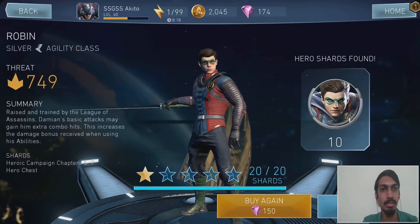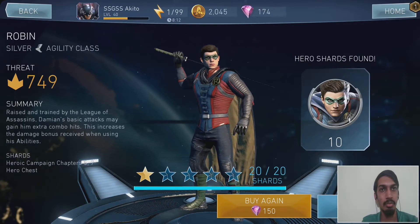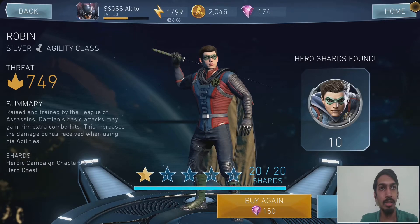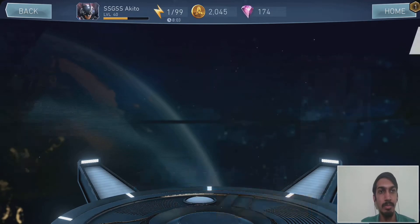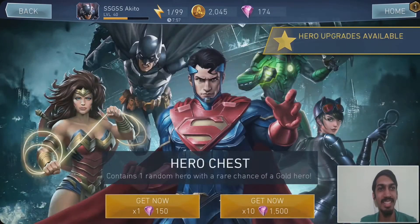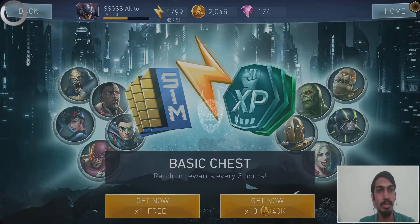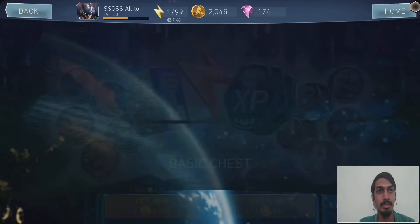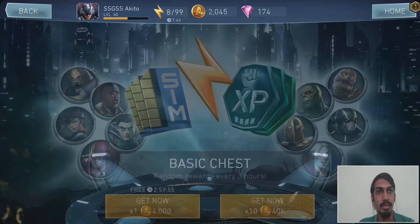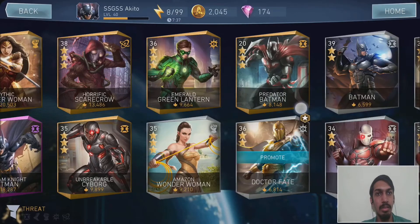Two more pulls left. Robin — we can get him to two stars. I like Robin because of his combometer perk. That's enough for today, let's close the chests and go home. Star promotion is available for Dr. Fate but I don't have enough currency to upgrade him right now.